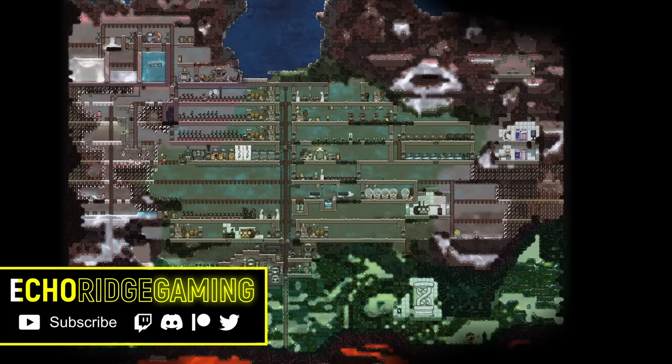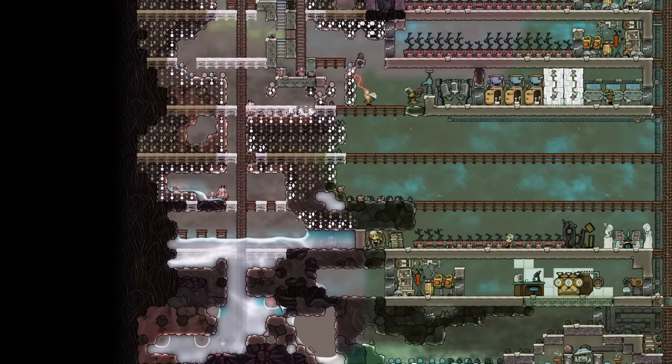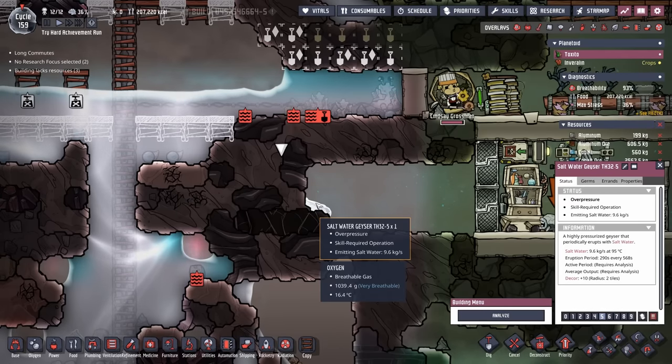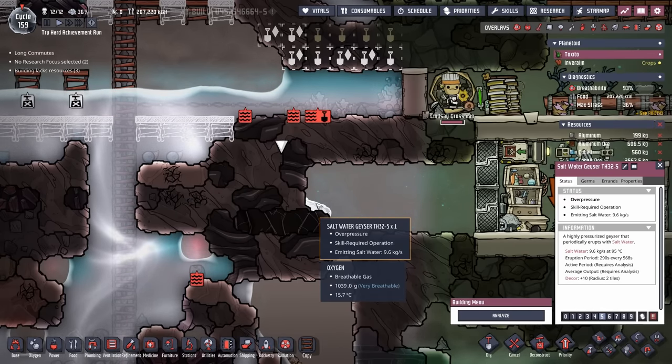Welcome back to Echo Ridge on our max difficulty achievement run. Today we're starting off with some dig commands. We're going to clean this whole area up and get it ready for some sort of tank expansion, although we're not exactly sure what that's going to look like because there's a small problem with the future of our colony, and it has to do with the saltwater geysers here.